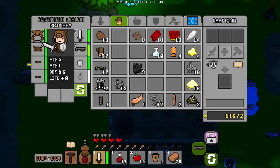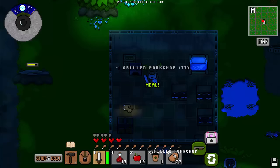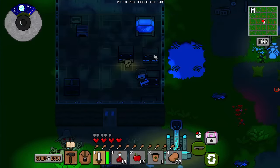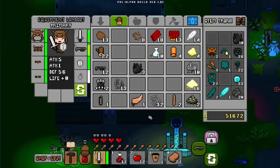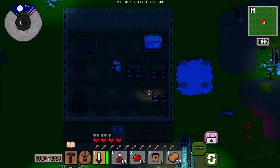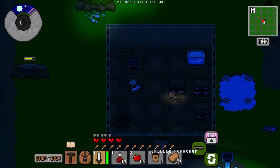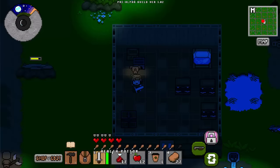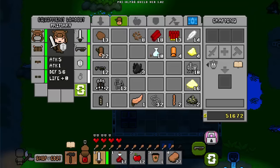Now for items you want to bring: golden apples are always a good idea. Food is a must — you need food to heal. I don't believe I have any golden apples on me. Food like grilled pork chop or goblin shanks, whatever you want. Apples for quick heals. Health potions — again, always a good idea. And one thing you have to bring with you is hot coffee. I only have one hot coffee on me, but we're going to make more.